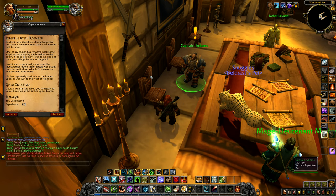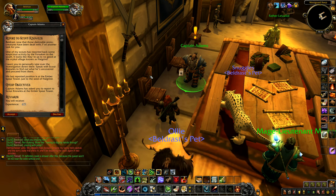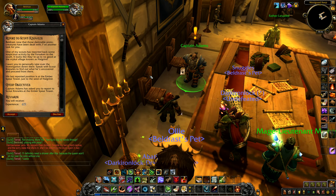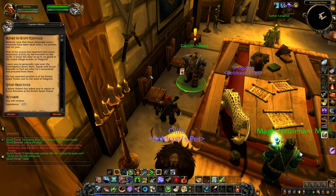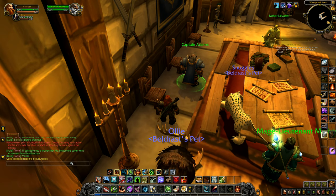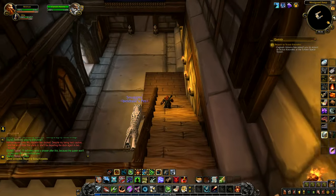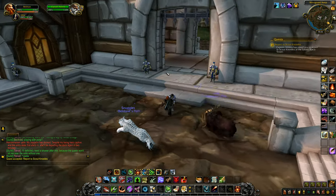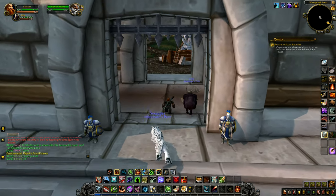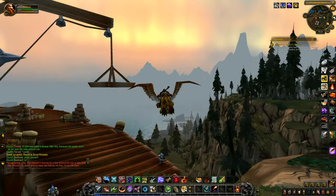I'm going to speak to Captain Adams. 'Hey, are you Eldrass? Those proto creatures have been dealt with. I have another task for you — one of my scouts has reported suspicious activity by the Forsaken to the south. Looks like they're up to no good at the Vrykul village known as Hellgrind. I want you to personally take over the investigation. Speak with Scout Knowles to find out what he's uncovered and proceed from there. His last reported position is at the Ember Spear Tower just to the west of Hellgrind.'